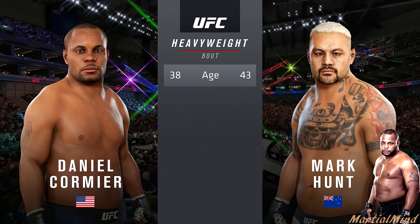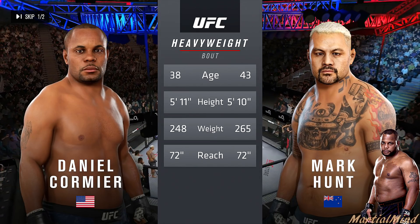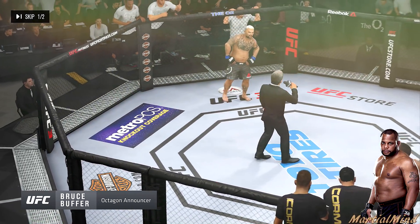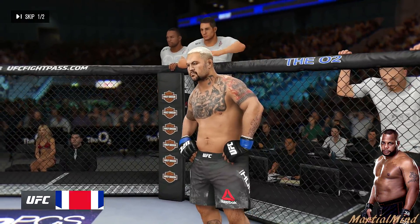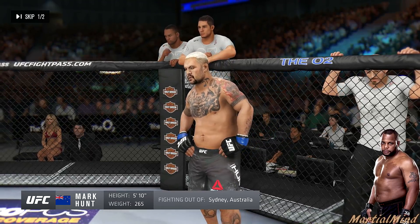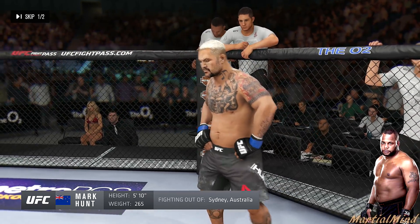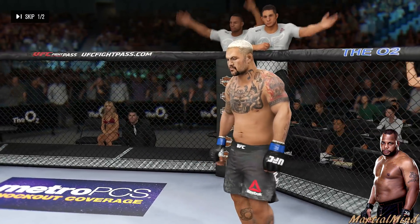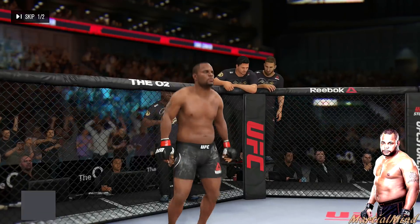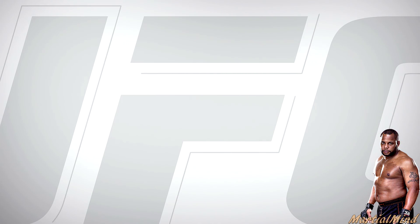Here we go — first fighter is DC in the heavyweight division, facing Mark Hunt. With DC you're looking for every opportunity to grapple, whether in the clinch or taking the fight to the ground. DC is the best fighter in that weight class by far — he has power, grappling, speed, and conditioning. But Mark Hunt in this game is absolutely nasty, very powerful and possibly underrated. We're not going to exchange with Hunt — we'll try to get the fight to the ground every chance we get.